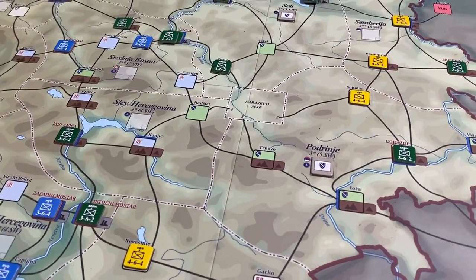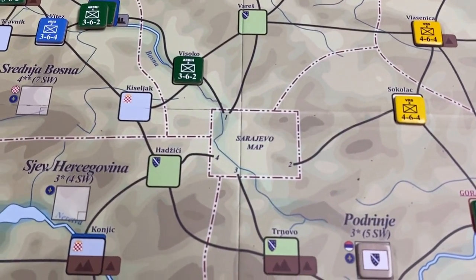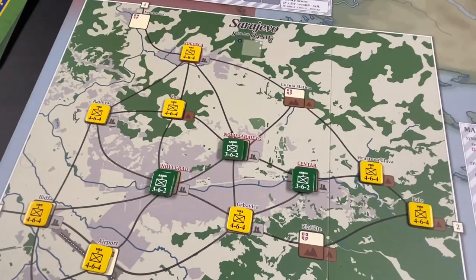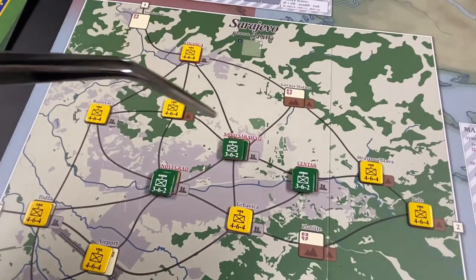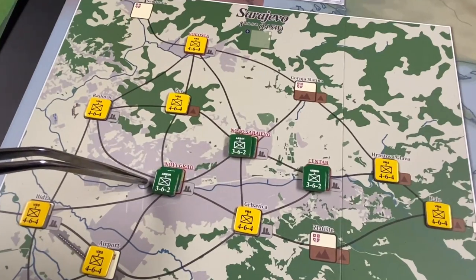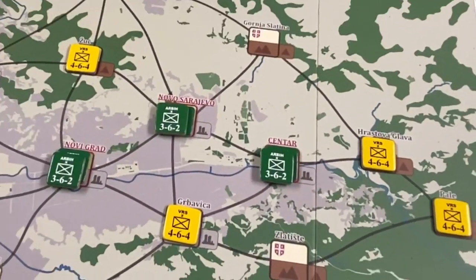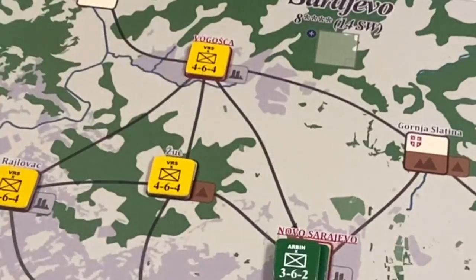The map is divided into 15 regions, and one of these regions is not represented on the main map. There is a rectangle labeled 'Sarajevo map' because there's an insert map on the board representing Sarajevo. Here we see the insert map of Sarajevo with 14 areas. The Serbians practically surround the Bosniaks, who control three key areas inside Sarajevo: Novigrad, Novosarajevo, and Centaur.